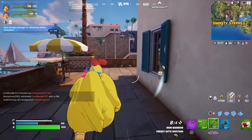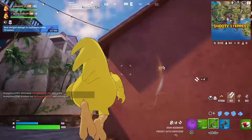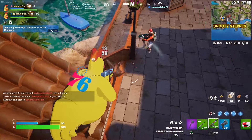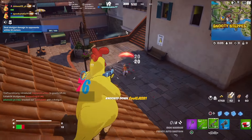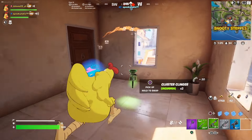Oh, I got the lock-on pistol — we're winning this game! Oh, there's people on me. I got one, but I don't know if his teammates are coming. Help, help — there's a real player on me, I think.